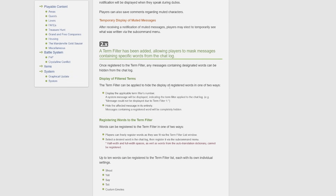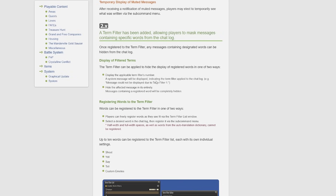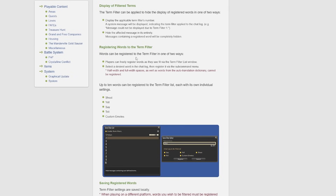They have also added a term filter, which allows players to mask messages containing specific words from the chat log. Once registered to the term filter, messages containing designated words can be hidden in one of two ways: display the applicable term filter number with a system message saying the message was blocked, or hide the affected message in its entirety so you won't even know it was said. Words can be registered via the term filter list window, or by selecting a desired word in the chat log and registering it via the subcommand menu. Up to 10 words can be registered to the term filter list, each with individual settings for shout, yell, say, tell, and custom modes. Term filter settings are saved locally, so when playing on a different platform words must be registered anew.